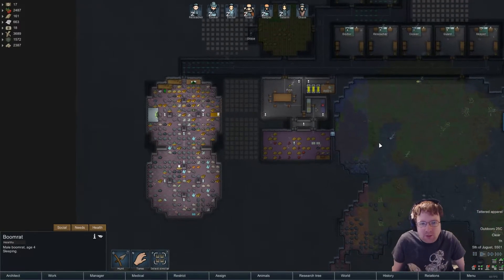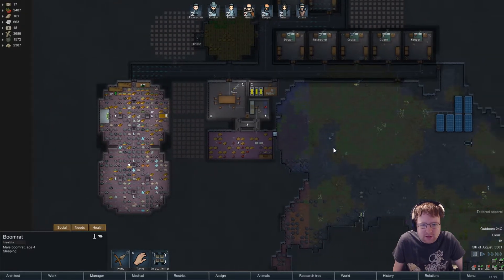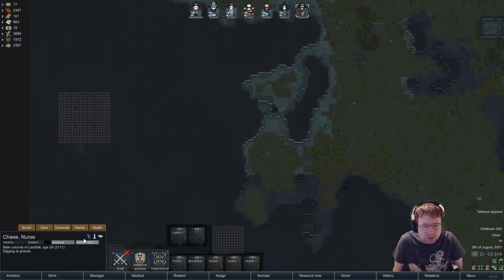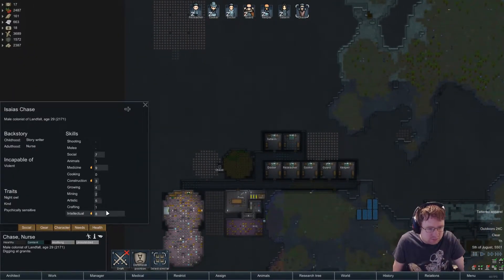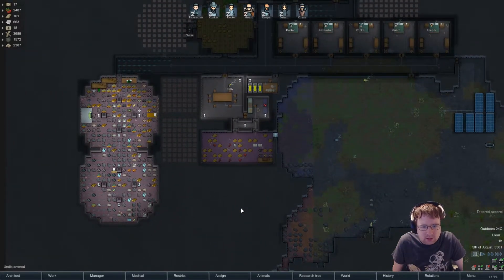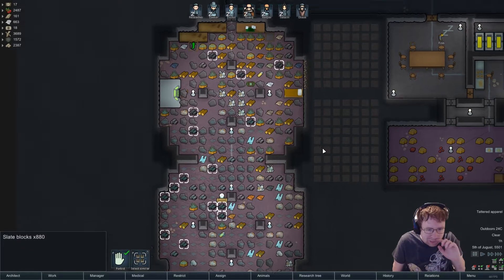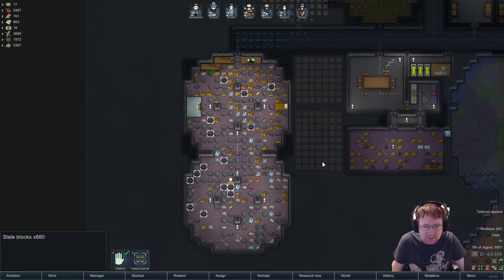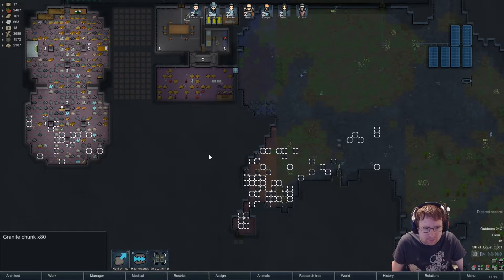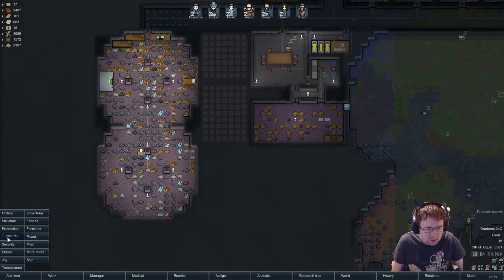I also played for about half an hour last night — got a bit carried away. As soon as I loaded up, two things happened: Chase appeared and joined us — he's a medicine and intellectual pawn, currently on cleaning duty. Secondly, we got an exotic goods trader and we were able to buy a load of slate blocks, which is great.